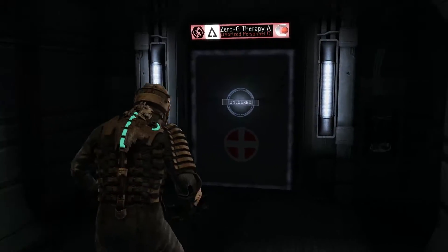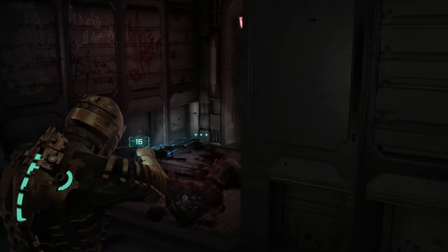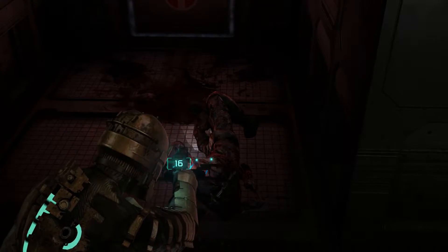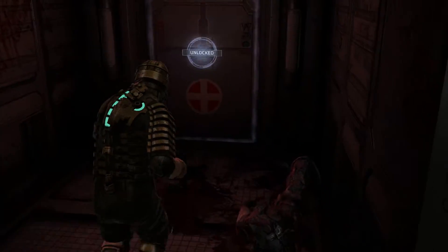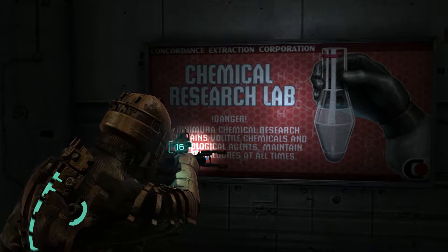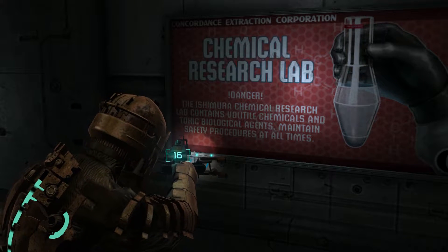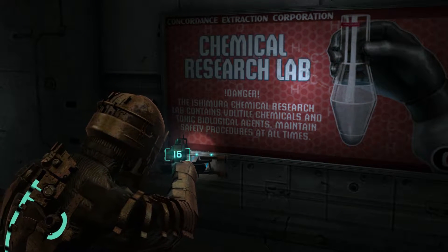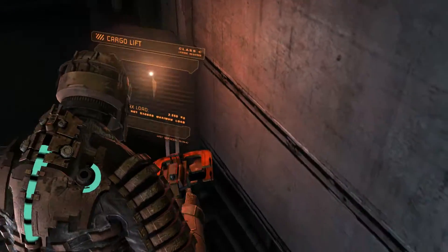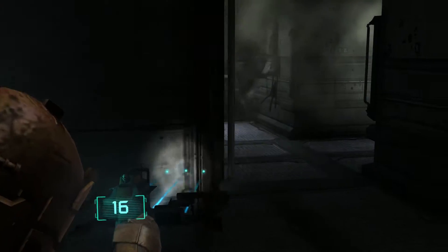I've been here before... Zero-G therapy, but now this is the one that's open. I don't like this one bit — assuming nothing's going to attack me. Concordance Extraction Corporation Chemical Research Lab — Danger! With two exclamation points. The Ishimura Chemical Research Lab contains volatile chemicals and toxic biological agents. Maintain safety procedures at all times. Protocols, procedures — same damn thing. They both start with a P and have a very similar scientific-y sound to them.